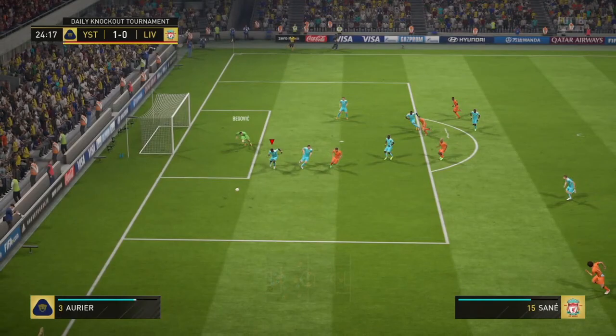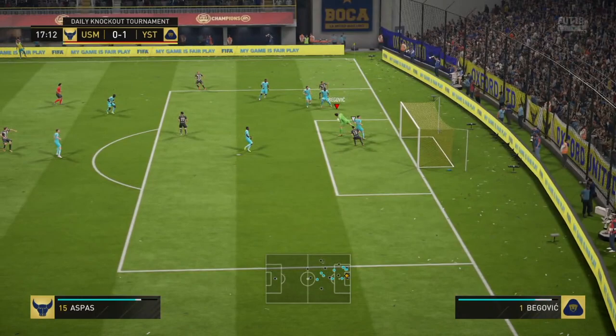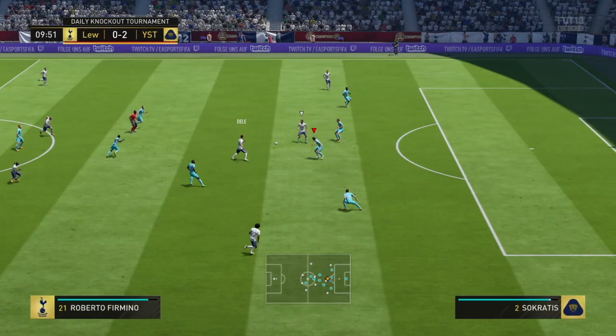Moving into the game, I'll start with his positives, the first one being his height. At 6'6", Begovic is really tall for a goalkeeper and he stands out in the box. He has a long reach, making him more difficult to score against, because he managed to get a hand to a lot of shots that some other keepers might not be able to get. He also fills the goal because of his big frame, so this is a big positive of the card.